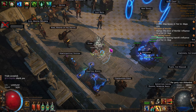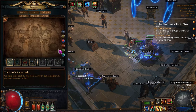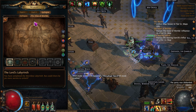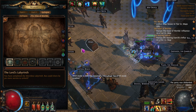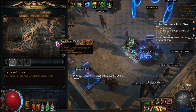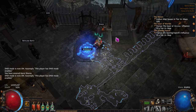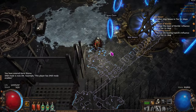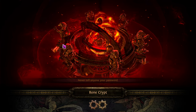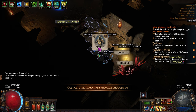Once we complete this first map, we can come to our hideout, place the map device there, and we won't need to come to the Epilogue area anymore. We also turned on DnD so we can focus on maps. Let's go back in — there's that Betrayal content with syndicate members coming up.